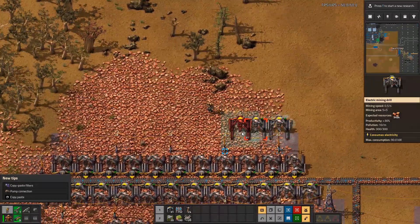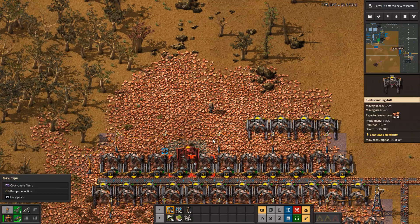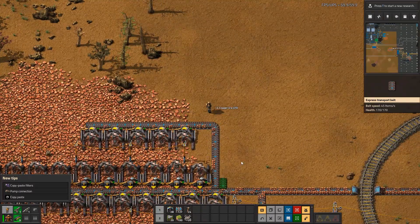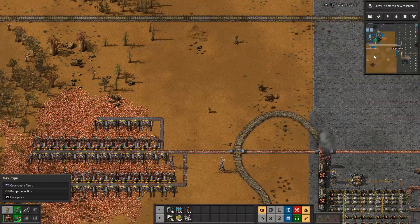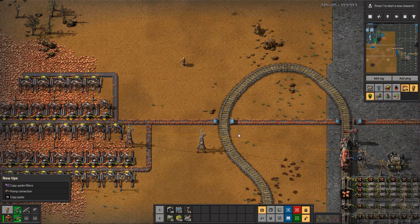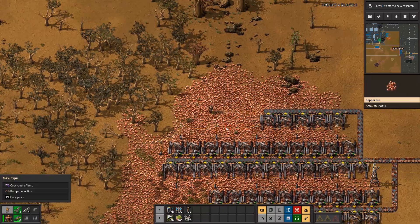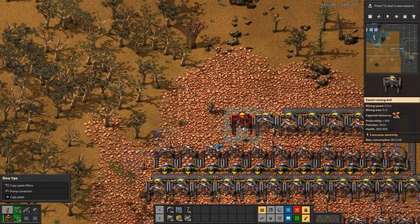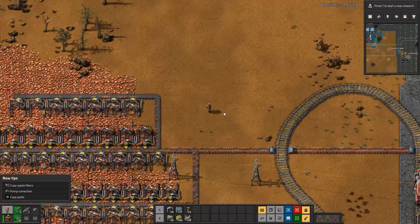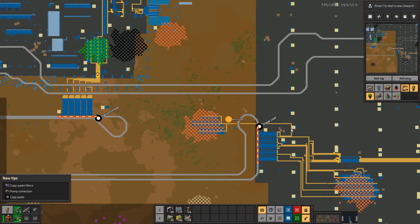Let's add in maybe five more. That was only four — that was a horrible placement, there we go. Let's see how that belt looks now. The bottom line is full but the top isn't — let's do two more. Trains are definitely the way to go. That's almost full. Let's check the train loading station one more time — yeah, we're getting it, it's about as fast as they can use it.